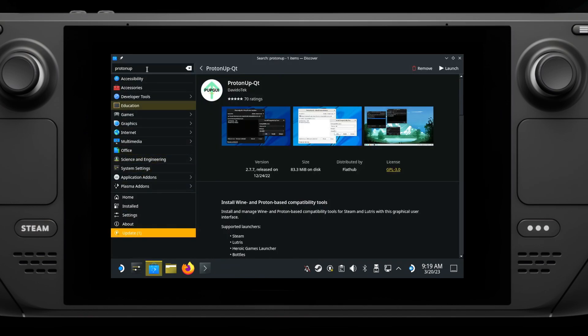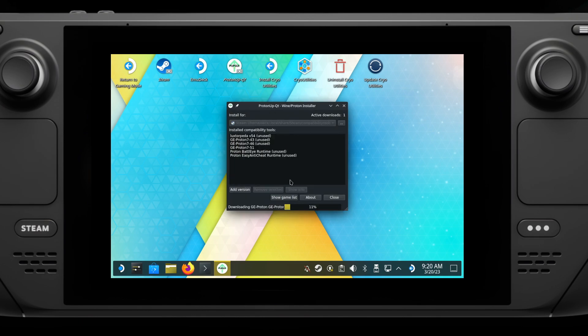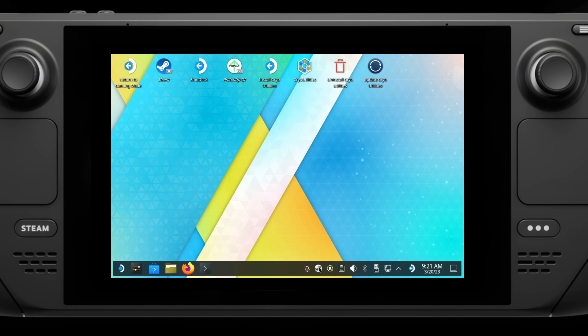The next thing to do is load up the Discover Store and download ProtonUp-QT and open that. Inside ProtonUp, download GEProton 7-51 Diablo 4. This is a special build made just for this to get around a GPU error when launching. Once you've downloaded and installed it, you can then just close ProtonUp.